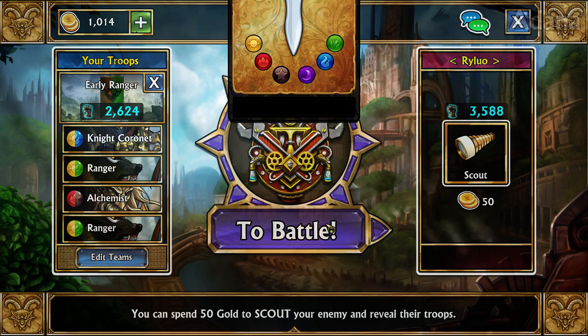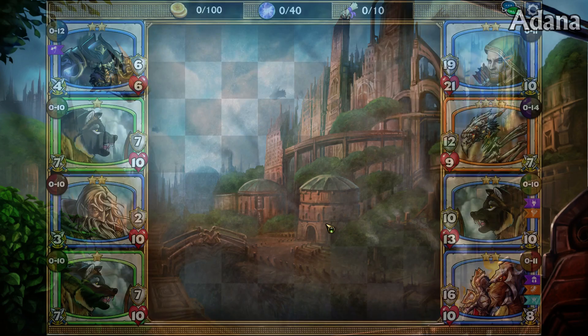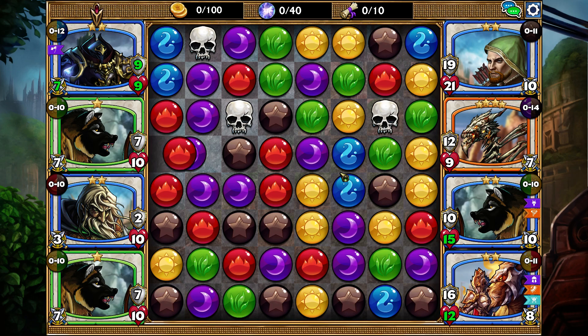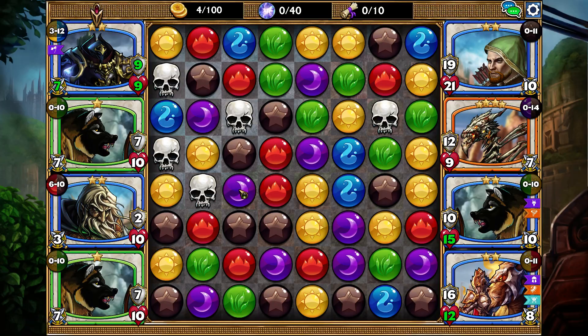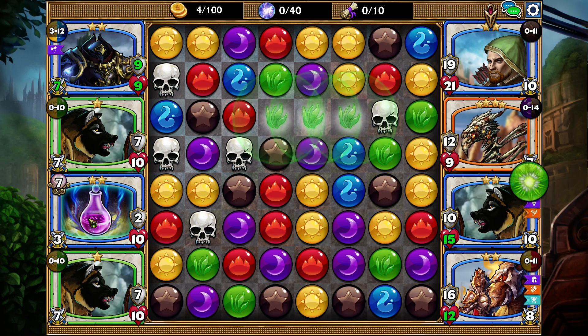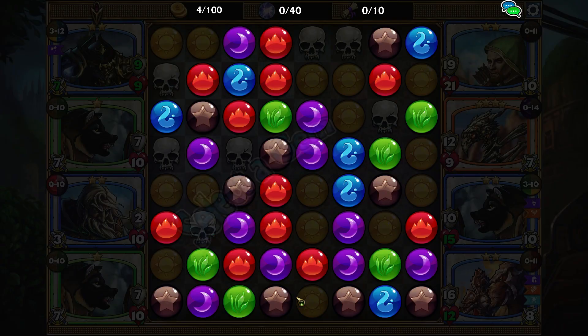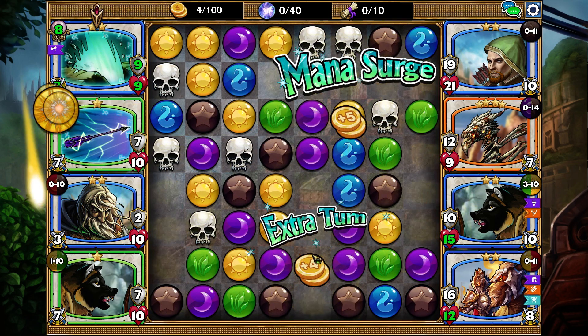There's about a 1000 rating difference between us and opponents — that's mainly because my Knight Coronet is only level 5, this one is only level 15, and this one is only level 6. One good thing about using double of a troop is you only have to level it up once — we didn't need to do it twice to have two of them in a team. We could make a whole team of them and wouldn't need to level any more than we already did, which is helpful since souls are pretty tight early on.